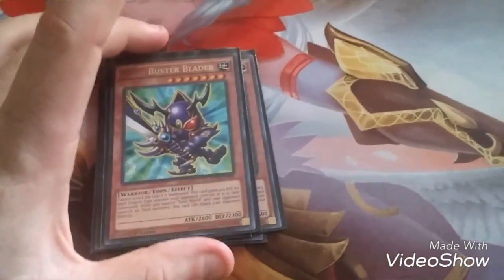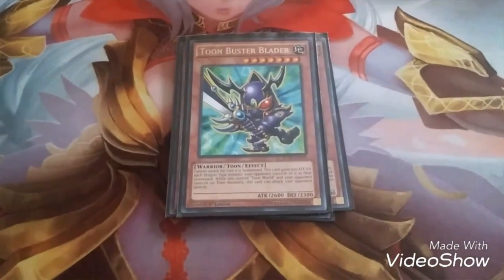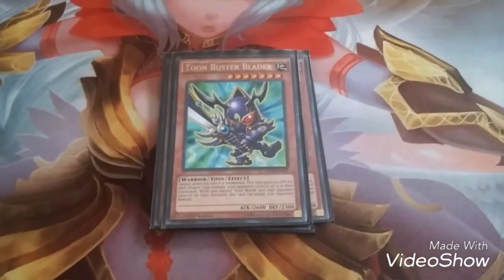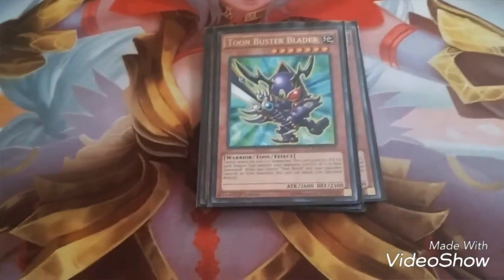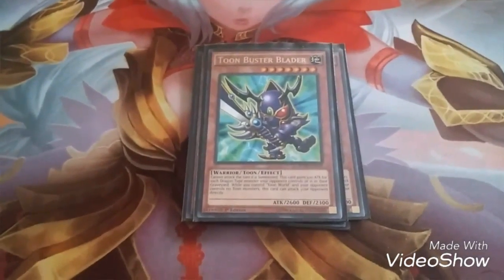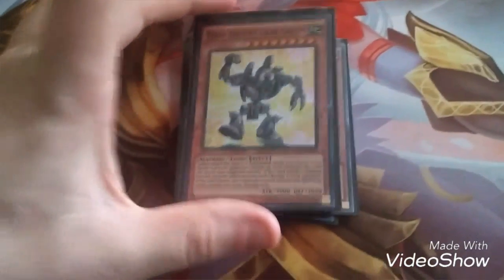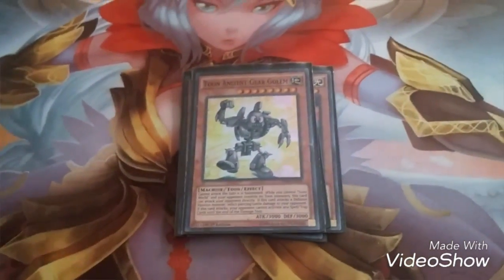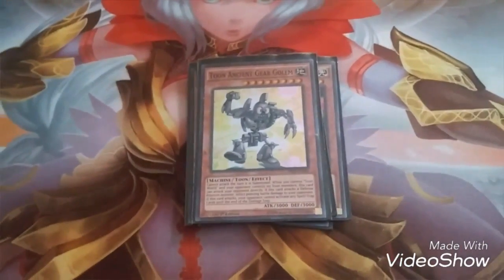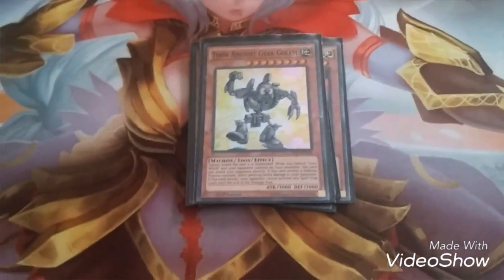Toon Buster Blader — I've got one copy, and I don't see any point in having more than one. The reason is it's a high-level card and it's for dragons. Its effect is the same as normal Buster Blader, plus it gets the Toon effect — with Toon World on the field it can attack directly. Next, I've got one copy of Toon Ancient Gear Golem. It's a Toon version of Ancient Gear Golem, so it can attack directly, and if it attacks a monster in defense mode it inflicts piercing damage.